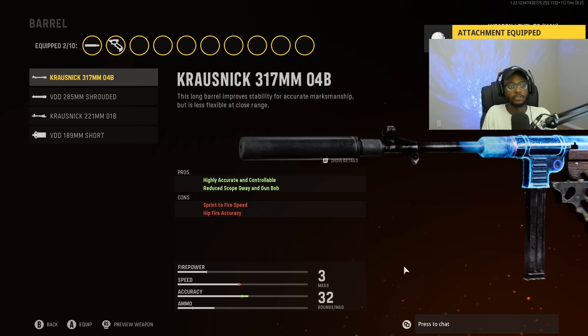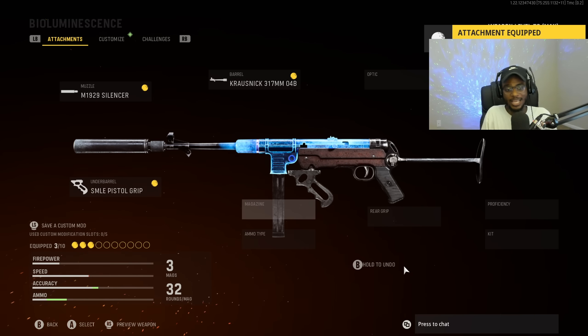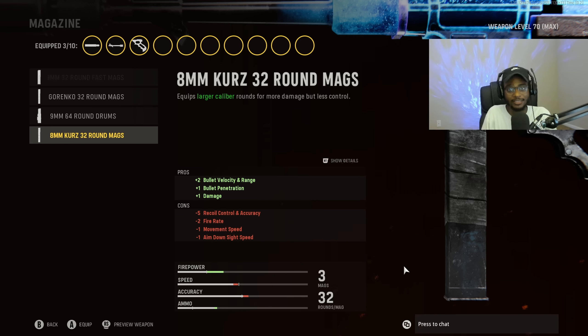For the barrel, just for ease of use, we are going to put on the Krausnick barrel so we can have a highly accurate, controllable weapon with reduced scope sway and gun bob. This gun is not going to move with this class setup — seriously, you're going to have zero recoil, consistently taking people out in two to three shots. For the magazine, we're going to put on the 8mm Kurz 32-round damage round — a mandatory attachment on the MP40 to bump up that damage for a faster time to kill.